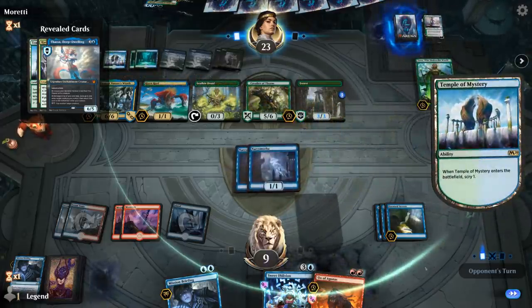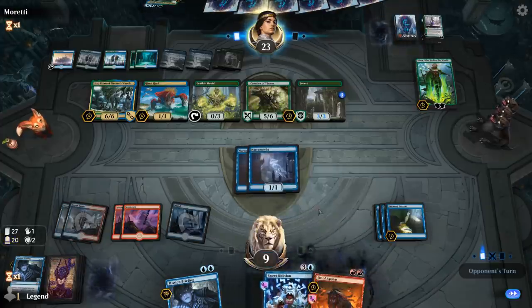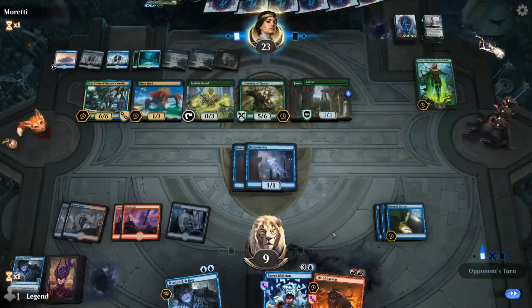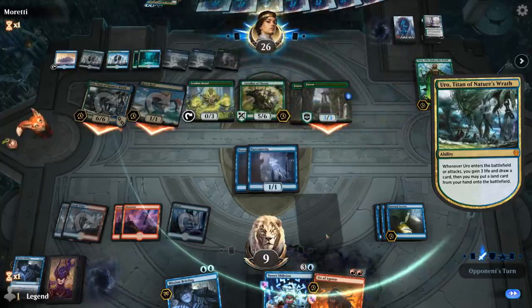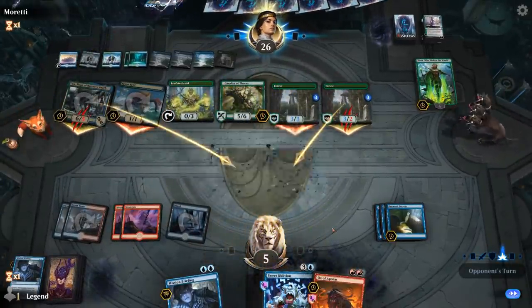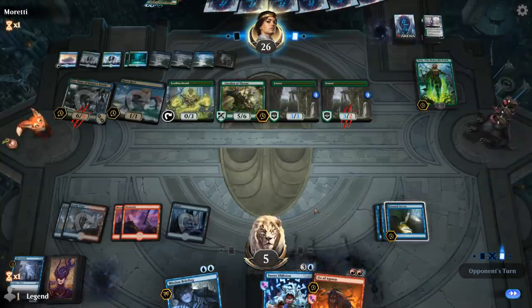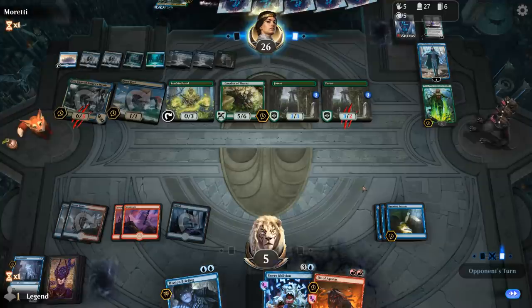Could have an Agent of Treachery. Opponent plays another Cavalier — down to seven cards. Now even just escaping a Sweet Oblivion would be enough — no need for Mission Briefing. Narcomebas are unassuming but they do a pretty good job here. Our opponent didn't have a blazing fast start but they still landed a Nissa and kept it in play for multiple turns. Ooh — Jace, Wielder of Mysteries. Wow — that's a curveball. Are they actually just going to win the game with that now? That's highly unexpected.